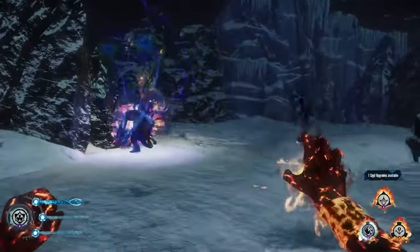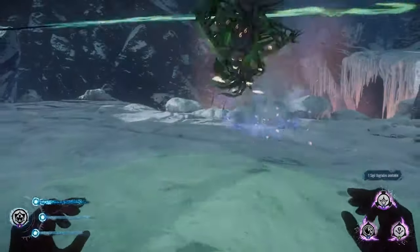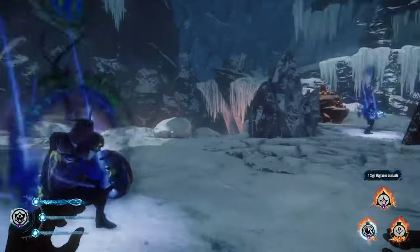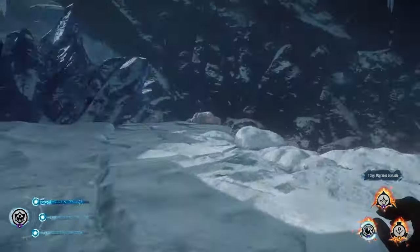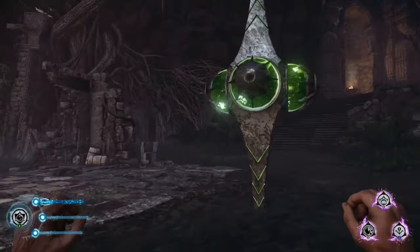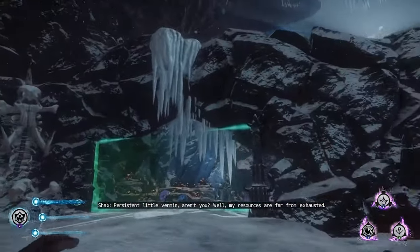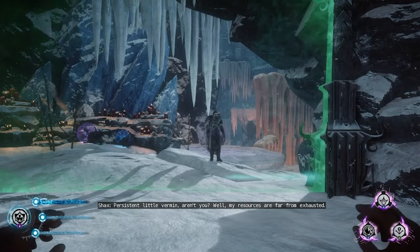So what kind of game is Battlemage? To break it down to its base parts, it's a magic-based first-person shooter with some light RPG elements. Each of the game's eight levels consists of a series of arenas, where you fight your way through waves of enemies before proceeding to a boss. In between each arena, you'll find save points, story flashbacks, and some optional challenges.